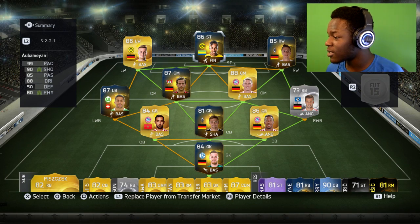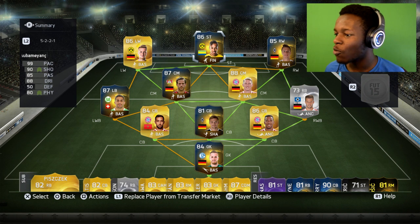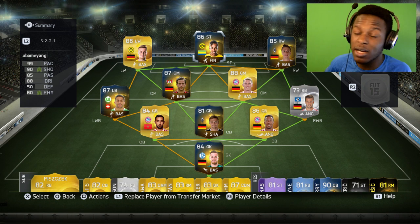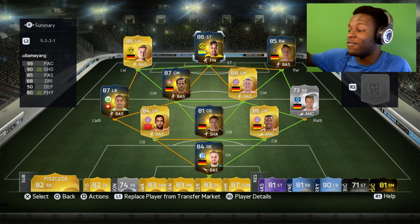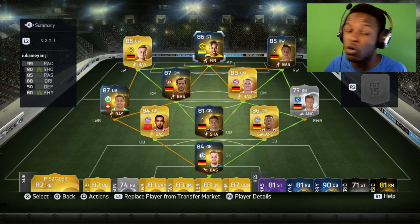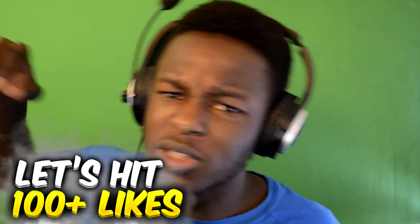Back on the team screen — Aubameyang with his 99 pace did his thing, Reus and Herrmann were insane in the game. I love using this team. If you want to go ahead and build it yourself, definitely try it out because it's OP — we are five at the back and 99 pace up front. If you want to see more sweaty or overpowered squad builders, let me know down in the comments and punch that like button.